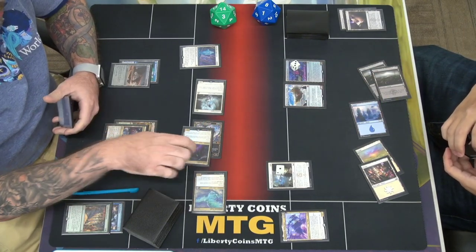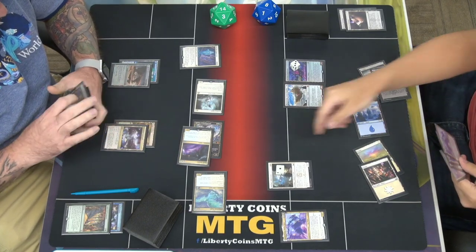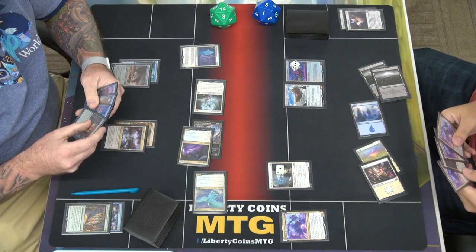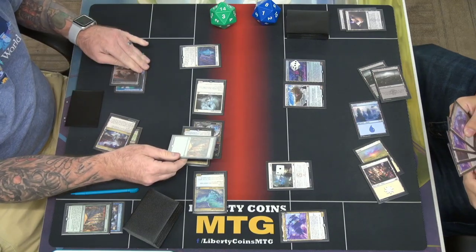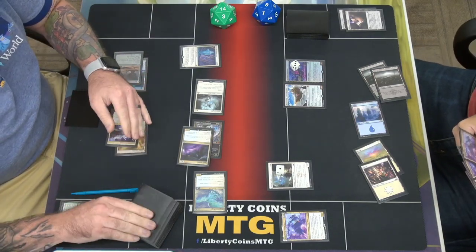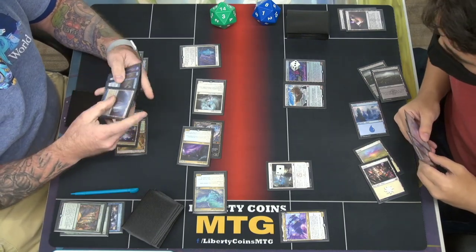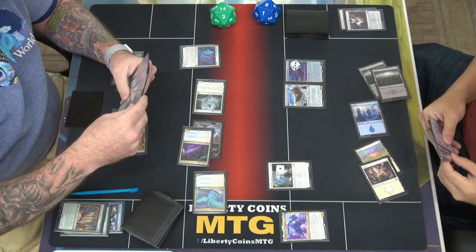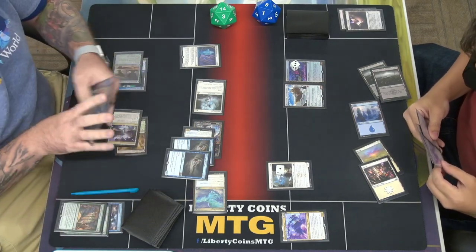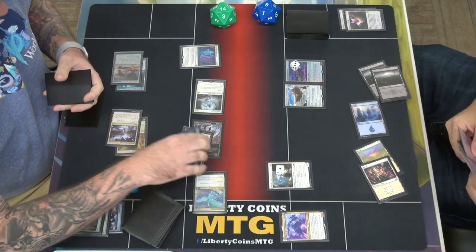So if you don't want to cast that, don't cast that. I'll target the eagle then. Collected Company — sure. And now plus Nicol Bolas, so I draw as well. Oh, so you drew your Spell Queller from the Collected Company. Choose double Supreme Phantom — double supreme phantom, okay. So lords. Yes.